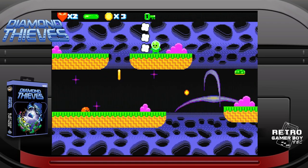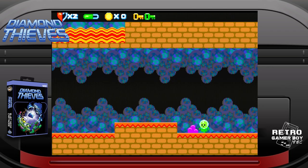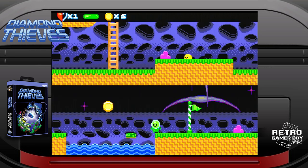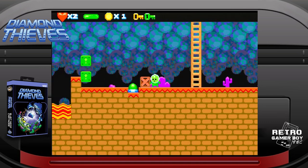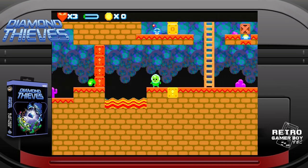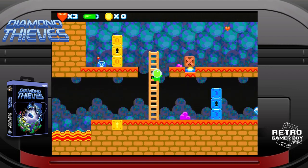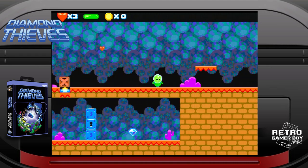Collecting all four keys in a level ultimately leads to the diamond, which, once collected, ends the level. This is a platformer at its core and has the tropes you'd expect: moving platforms, falling platforms, floating platforms, checkpoints, switches, buttons, movable objects, and enemies. The two things working against you are environmental hazards and creatures vying for your untimely death.